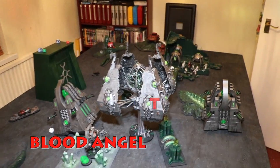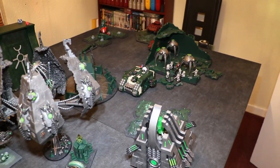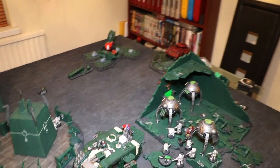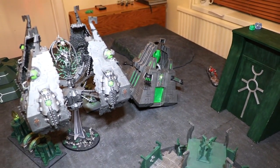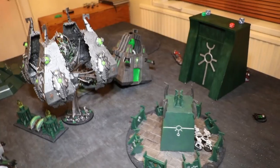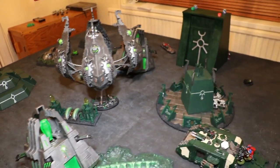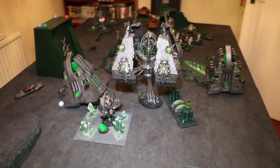Blood Angels turn one. The Crusader moved forward slightly but decided not to disembark this turn — just concentrating on shooting. They shot every single gun in the army at one Monolith. I weathered the storm but was left with only two wounds remaining. One Lascannon did six damage, another did five damage, plus all the other shots. The Monolith is still there but very crippled — it's going to go down at some point.